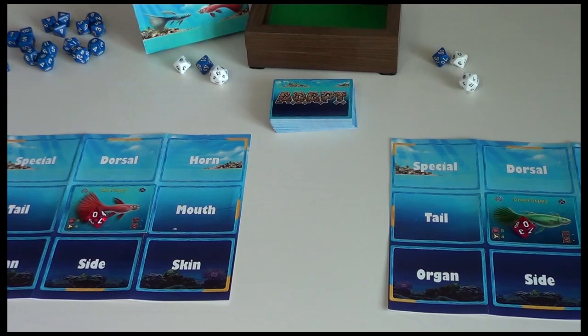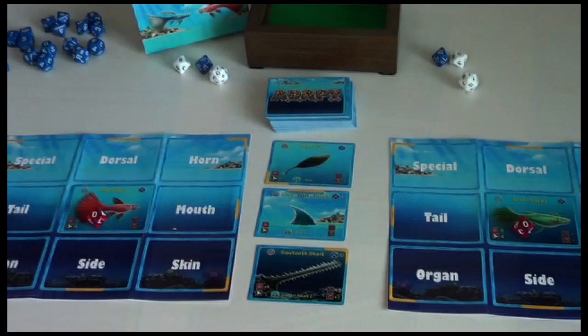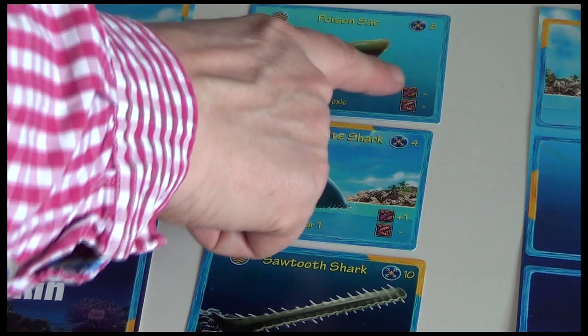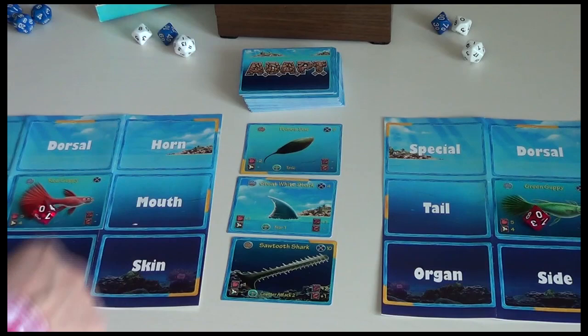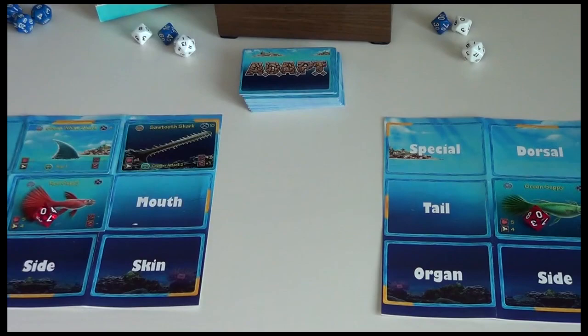We're going to be buying cards from the gene stream, which is populated from these cards so we don't know what's coming. These are body parts — we've got a horn, a dorsal fin, and an internal organ. You can see these have modifiers on them so they can modify the attributes of your fish, and then this is the cost: eight, four, ten. These are the things you're going to use to build and mutate your fish. You'll notice these yellow corners show you where it matches with the player board.